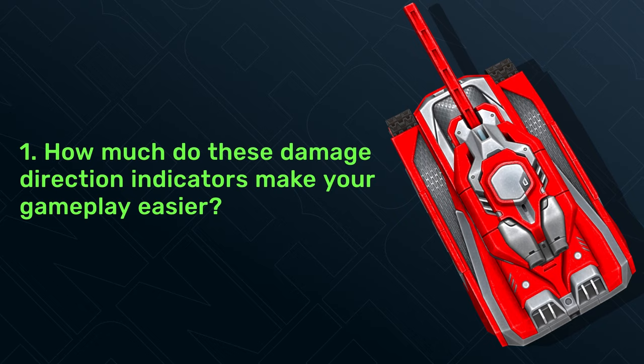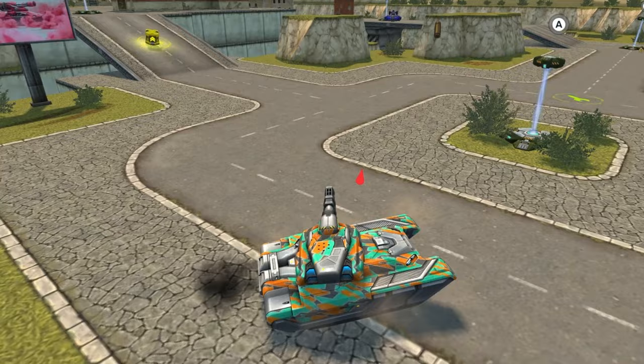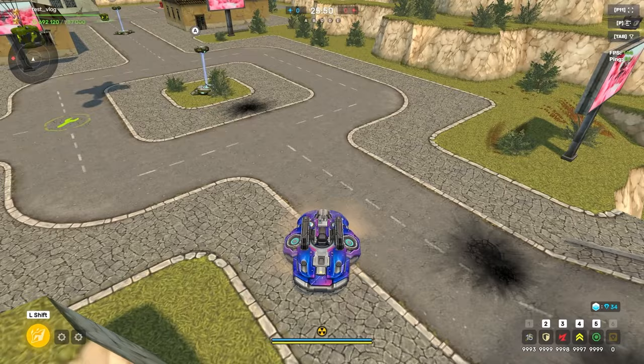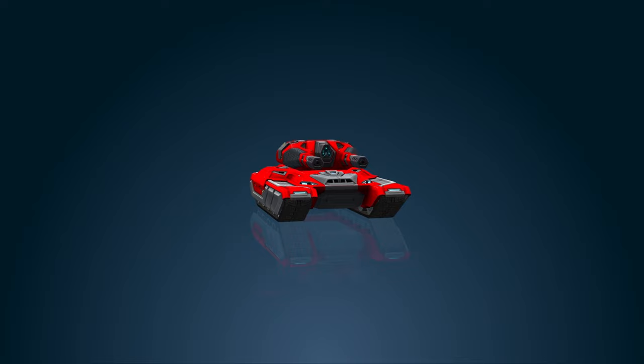Tomorrow's release adds a new setting for damage direction indicators — disabled by default, but you can enable it yourself. We ask you to try it and answer some questions: how much do these indicators make your gameplay easier, and do they distract you from aiming? You will see an indicator showing the position of the opponent's turret who inflicted damage on you. You won't see it for damage from mines, overdrives, or grenades. You see an indicator for each single shot of Smokey, Thunder, or similar turrets. If a Magnum in front of you shoots you from behind or the side, the indicator shows the source as in front, because that is where the turret is. You won't get spammed by indicators from fast-shooting Twins, Firebird, and Vulcan.